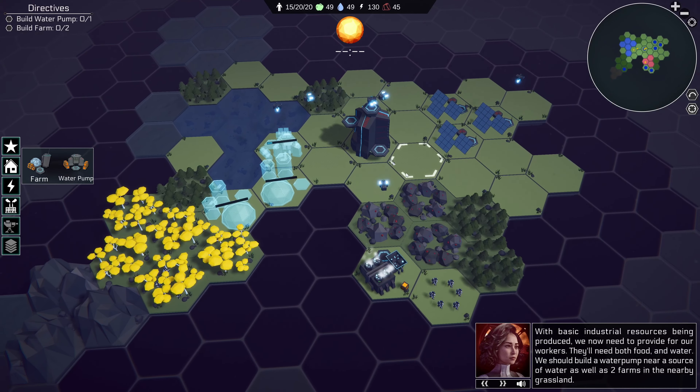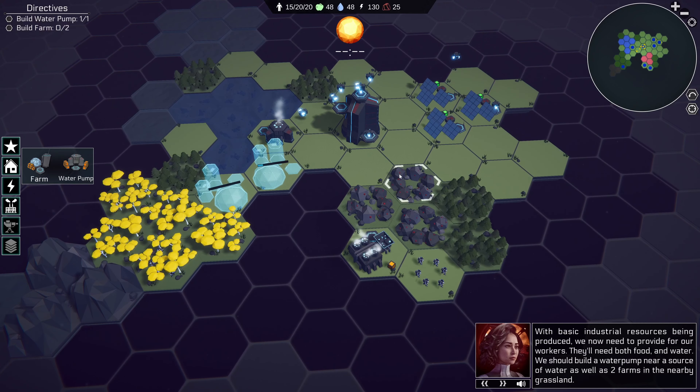I know this all sounds pretty basic and like things that I should have had planned out earlier. Maybe I should have, but I didn't. I like letting the design evolve somewhat organically. I've had an overall vision and plan for the game, but I knew that the details would get challenged once I could play the game and I'd need to tweak, adjust, and maybe scrap ideas altogether in order to make the game fun.